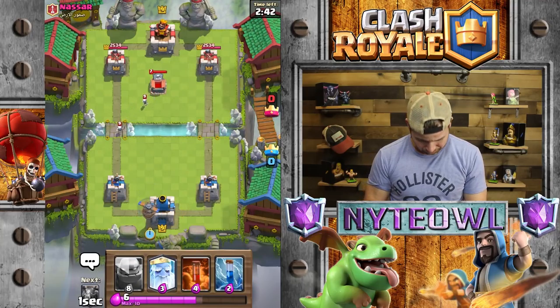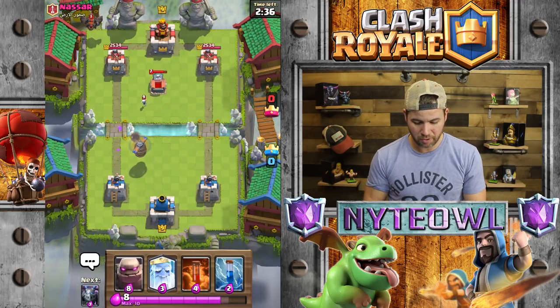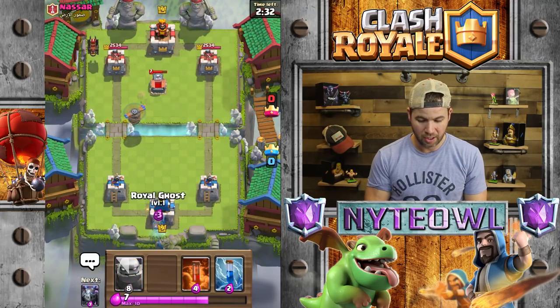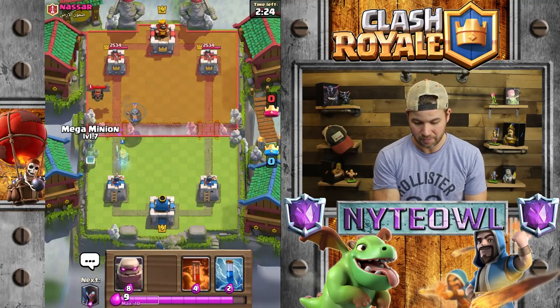No Goblin Hut in the starting hand, of course. Let's go Flying Machine in the back — Flying Machine is just super annoying unless they have Fireball to take it out. This is going to be a tough matchup right now because we are going against Lava Hound. Hopefully that Flying Machine sticks back a little bit and can take out that Lava Hound completely.